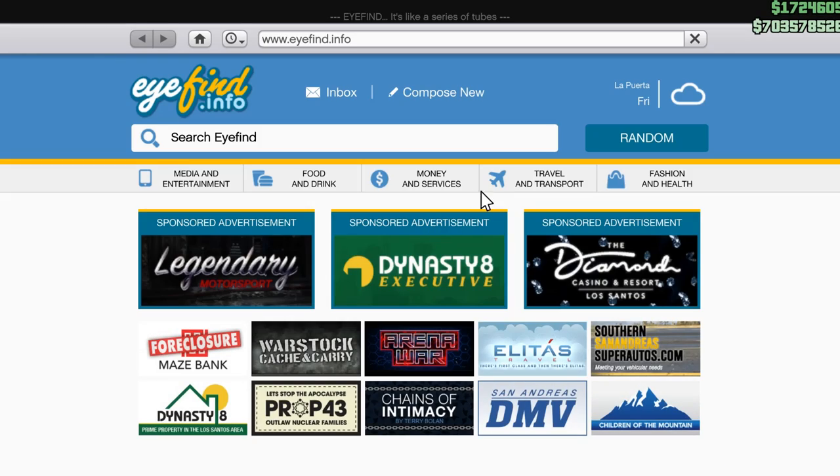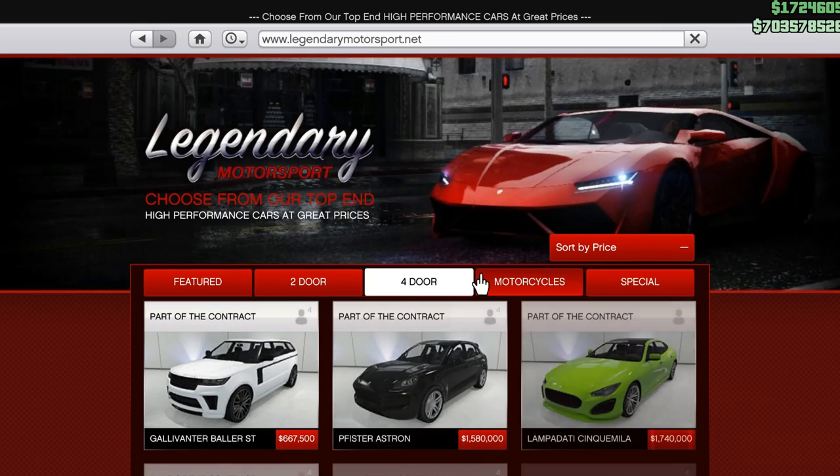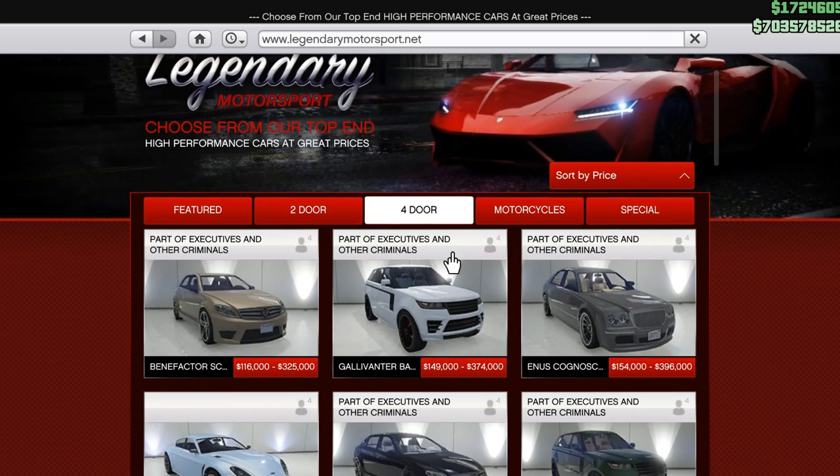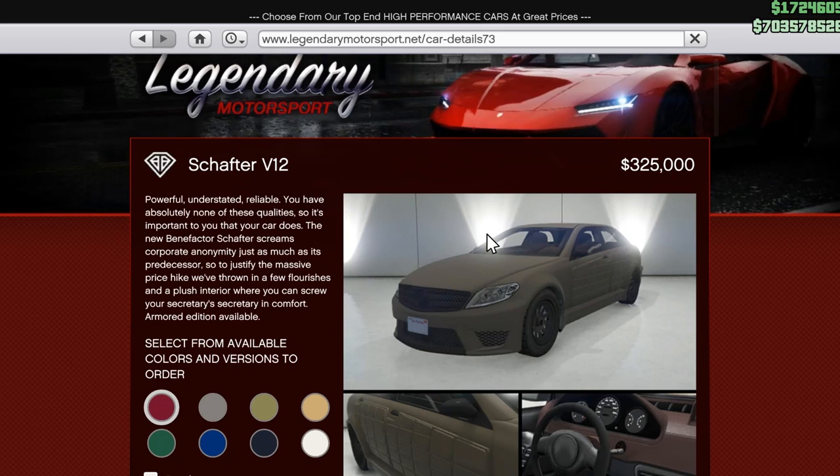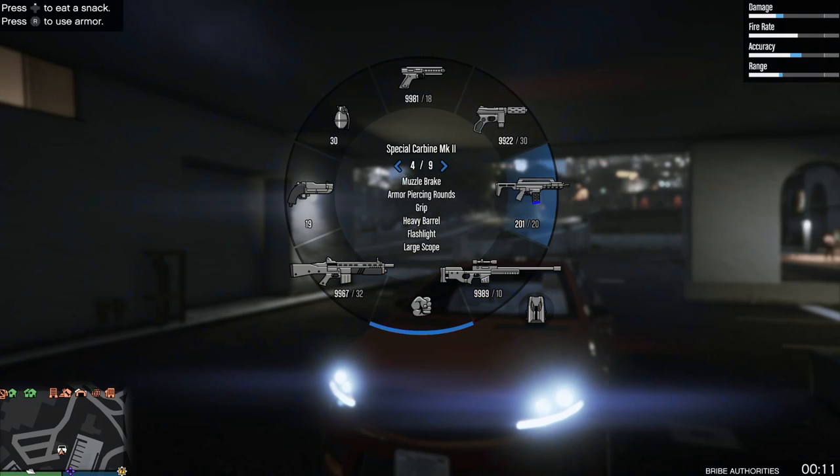The first car we're going to be taking a look at is the Shafter V12 Armored. This is the cheapest vehicle you can actually buy on Legendary Motorsport and if you put on the armored variant it's $325,000. For the price you pay you actually get quite a bit of protection.